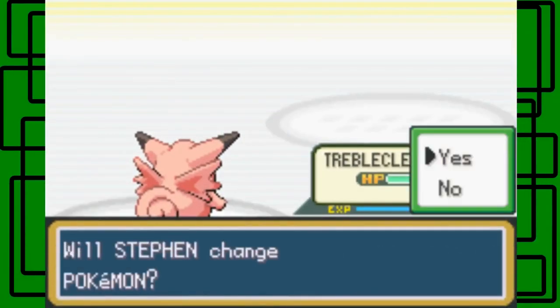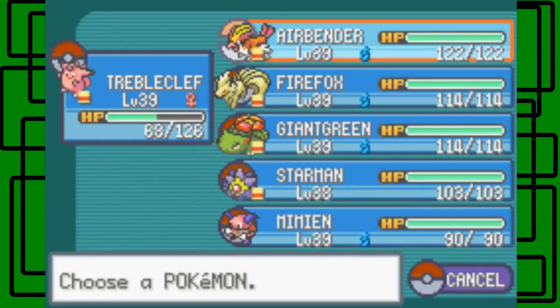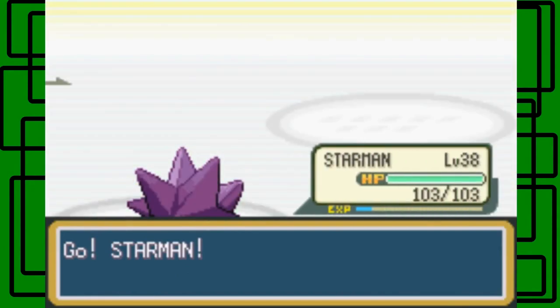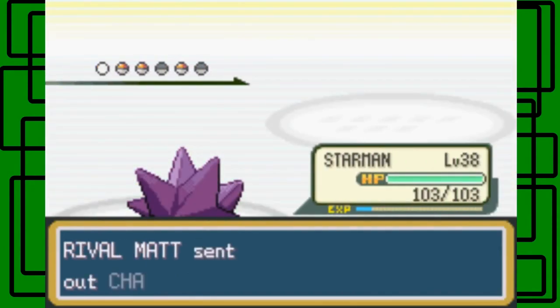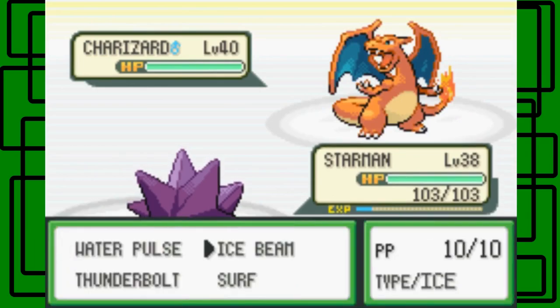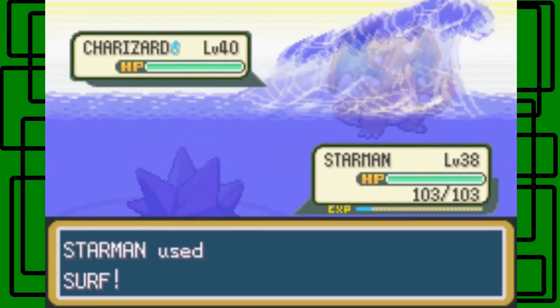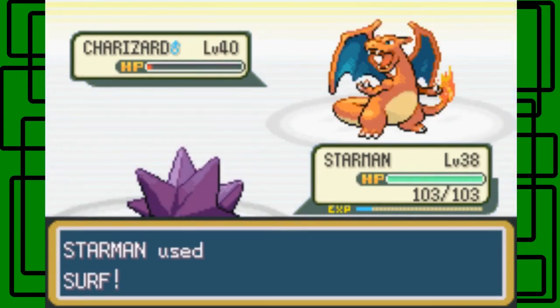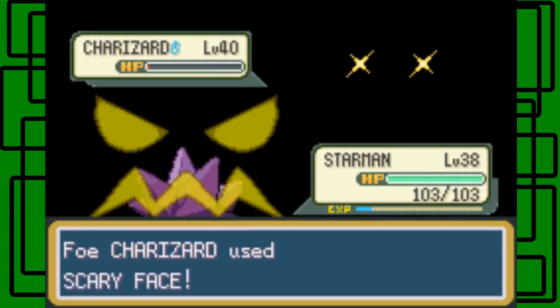Okay, he's gonna send out Charizard. Let's switch out then — let's go to Starmie. It is Charizard. Let's go for the Surf — it's over 40, wow. Okay, oh man, it used Scary Face.